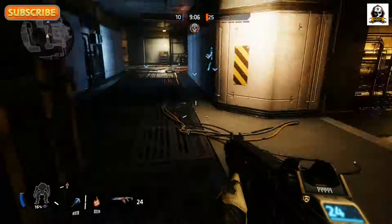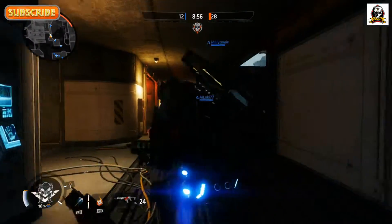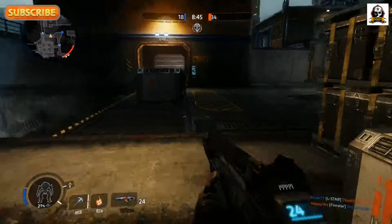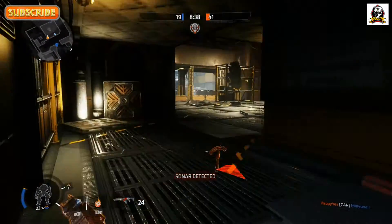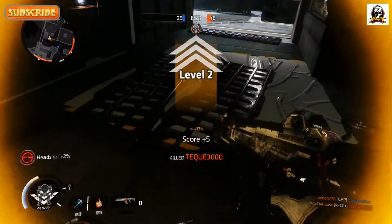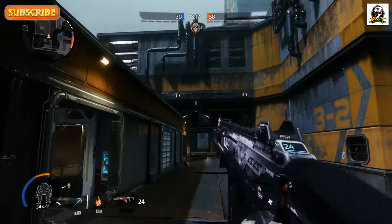There are grunts, Specters and Reapers in this game, so you do get points for taking them out and it helps you get your Titan quicker. You can also hack the Specters and similar ones. Shot someone out of the air and leveled up — another victim. Got a little positive streak going here.